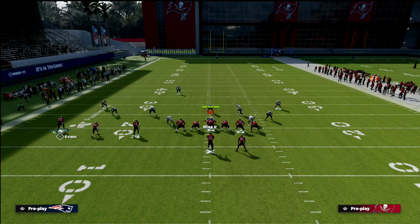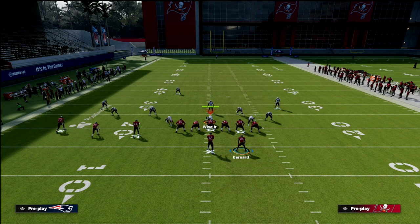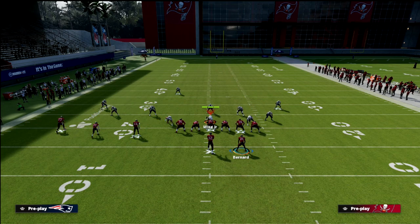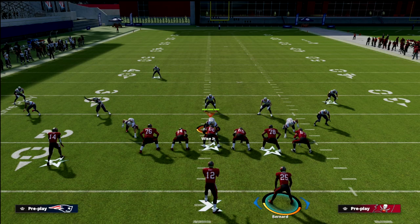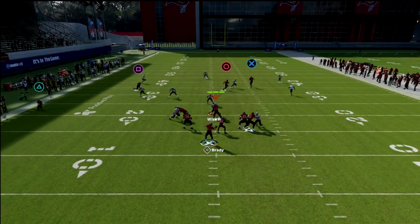The setup is relatively simple. We're going to flat Scotty Miller — the outside slot receiver or number two receiver in the trips. We're going to put Mike Evans on a smart-routed in route; you could also use a five-yard in route, but the smart route works great against both zone and man coverage. Lastly, we're going to put the tight end on a streak. The play action guarantees great blocking — as soon as the ball is snapped, click the right trigger to cancel the play action but keep the same blocking assignments. Our first read is always the tight end streak; if that's not open, look to the flat.